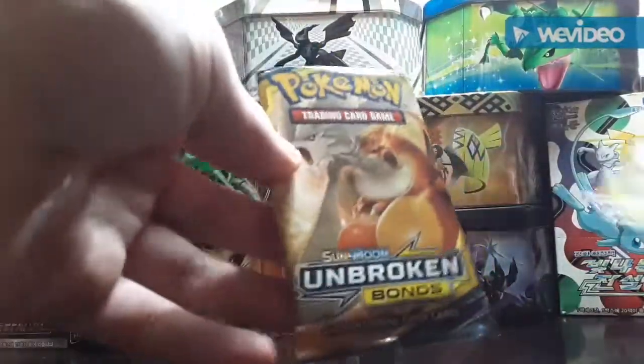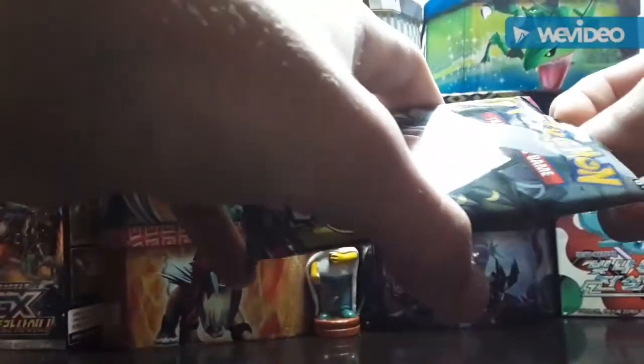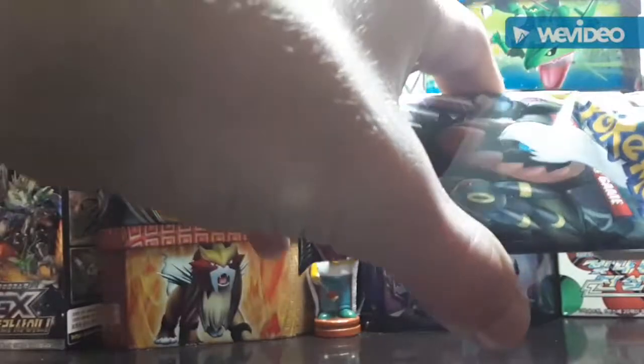Okay guys, we're back and we got both packs open. We're starting off with that Unified Mines pack, just so we can get that Rainbow Rare Mew and Mewtwo card. I believe there's still a Sun Moon pack — it's four from the back, so one, two, three, four to the front, and here we go.